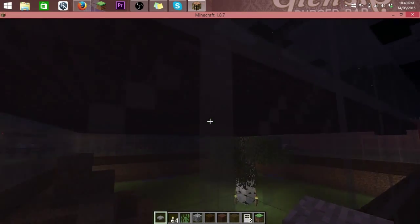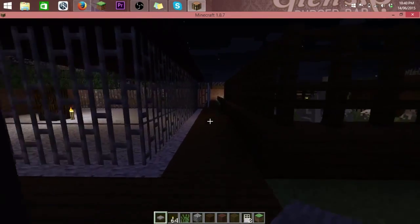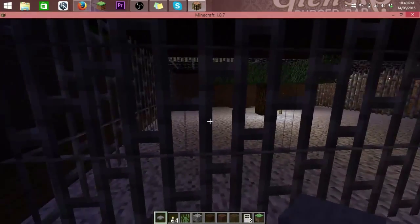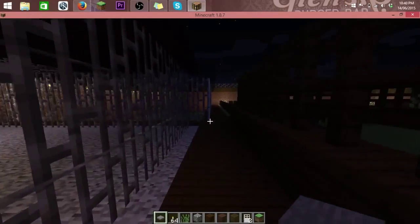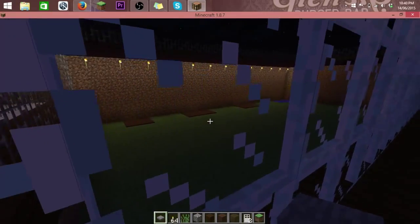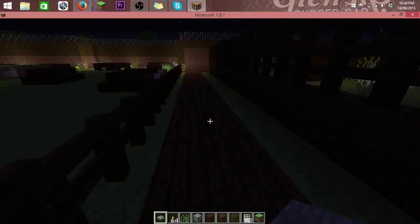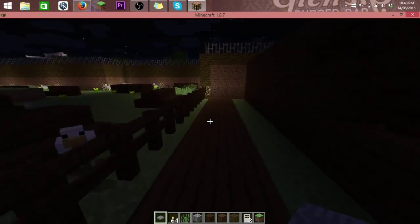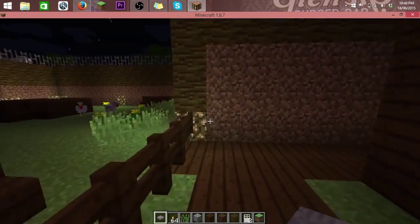In here would be maybe a wildcat enclosure, and then we've got a cage here that could be monkeys or bats or something like that. Down there you could have bears or wolves or something.